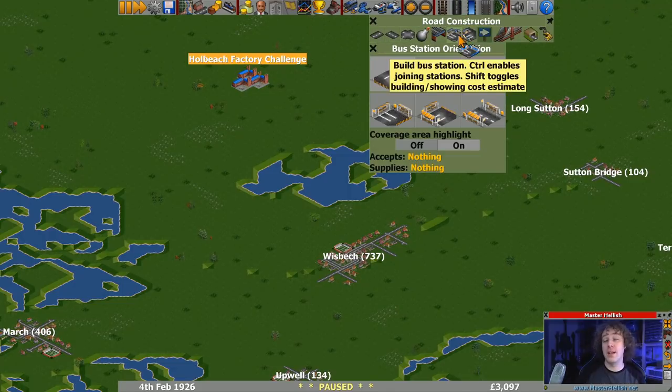Also, a couple of people have said this is quite difficult because you've upped the difficulty and breakdowns mean that the vehicles don't make as much money, so turn breakdowns off. No. Don't turn breakdowns off - you're removing some of the challenge from the game. There's no point upping the difficulty to medium. Maybe mute the sounds if you don't like the noise of the breakdowns, but the breakdowns are part of this challenge. If you're playing along, keep breakdowns on.